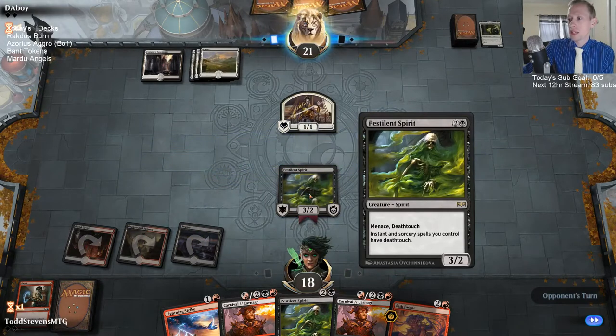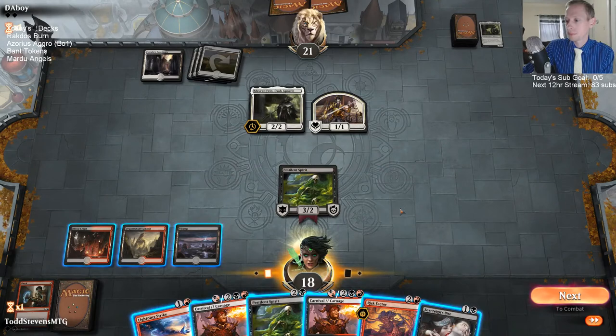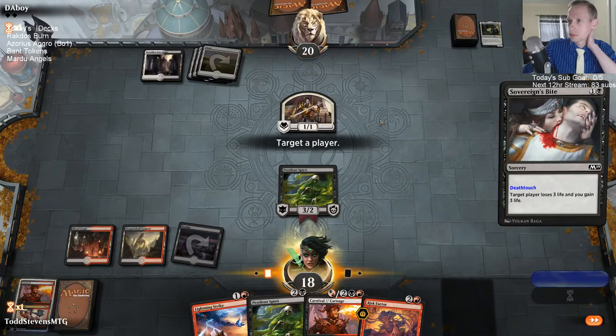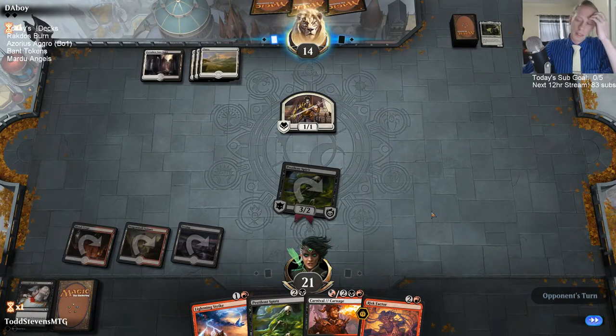Three-two menace deathtouch. Not so bad. Maybe Carnival to kill Mavern Feign, deal one to them, and then bite. We'll do one-one. Attacking here does let them gain a life because they have the lifeline creature, but I think that's still worth the attack.